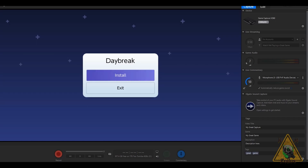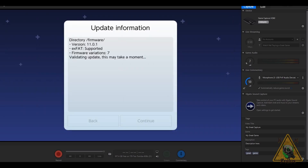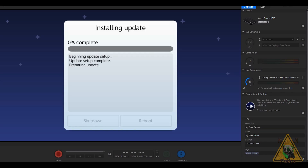I've already updated Hekate, Atmosphere, and sig patches so I'm ready to go. Go into Daybreak and select Install, then navigate to the folder called 'firmware' — that's where the downloaded firmware was placed. Give it a few seconds and then you'll see the option to continue at the bottom. Continue is already highlighted so press A. I'm going to leave 'Preserve Settings' selected so it doesn't revert to factory settings. Then I'm going to pick 'Install FAT32 and exFAT'. It will ask if you're ready to begin the update installation — hit yes to continue.